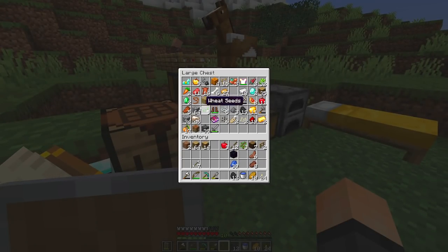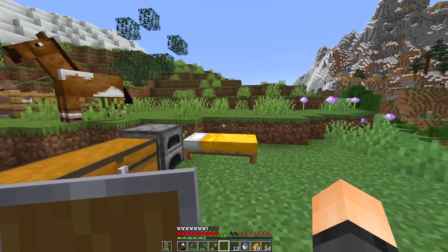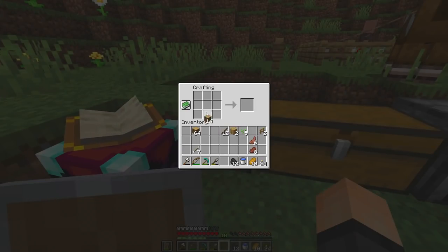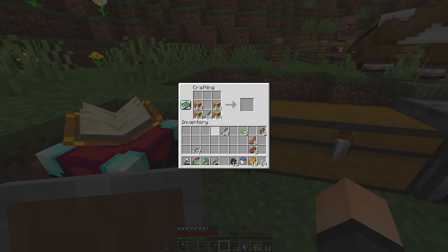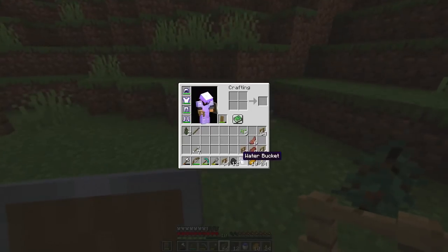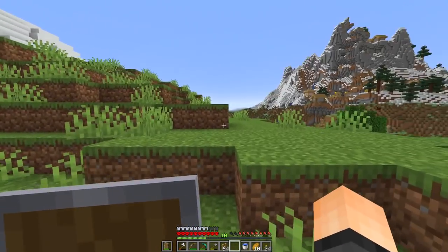We have three stacks of cobble. I'm gonna need some supplies for my builds — materials to build with. Our food is okay. Let me make a bunch of fences right now. I'm also gonna need some wheat so I can feed and breed these cows. One, two, three, four, five, six — boom, we have a bunch of fences. Let's get down to our pasture!